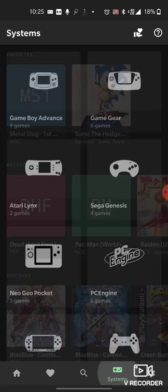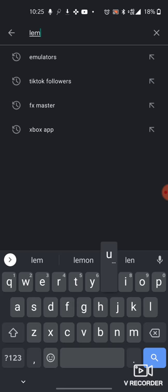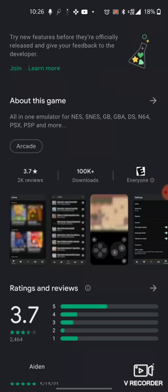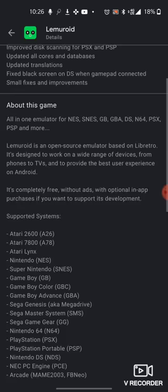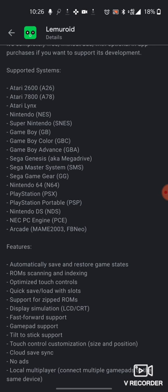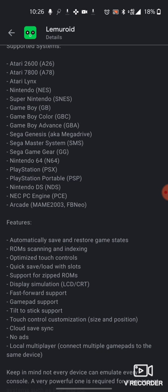This is why I use Lemuroid — it's awesome because it's multi-platform. It can play Atari 2600, Atari 7800, Nintendo, Super Nintendo, Game Boy, Game Boy Color, Game Boy Advance, Sega Genesis, Sega Master System, Sega Game Gear, Nintendo 64, PlayStation, PlayStation Portable, Nintendo DS, PC Engine, and arcade games.